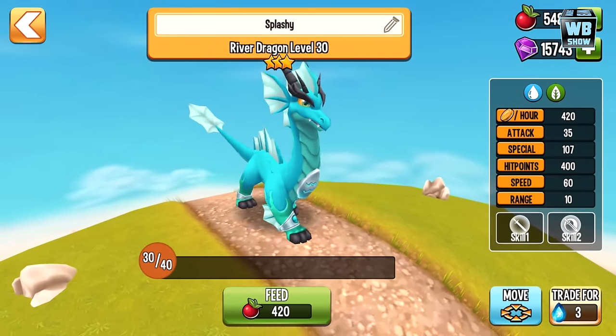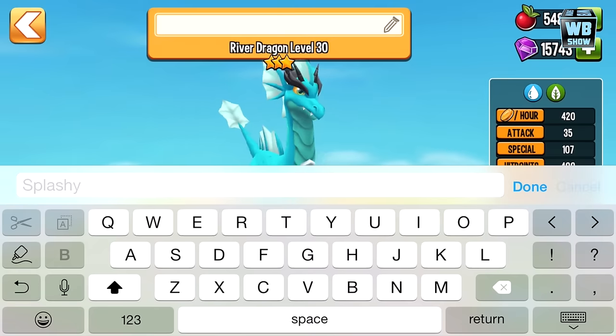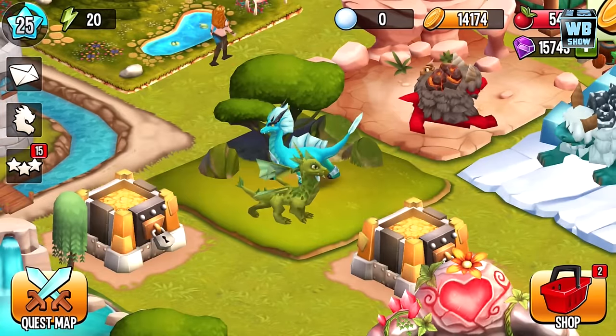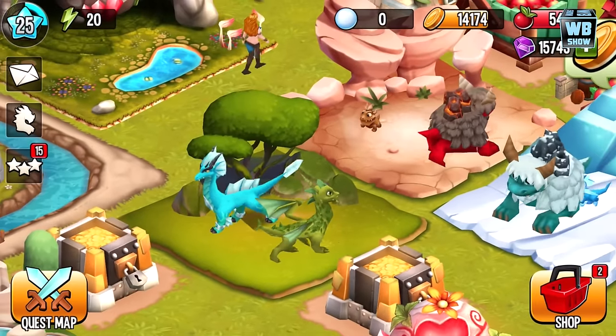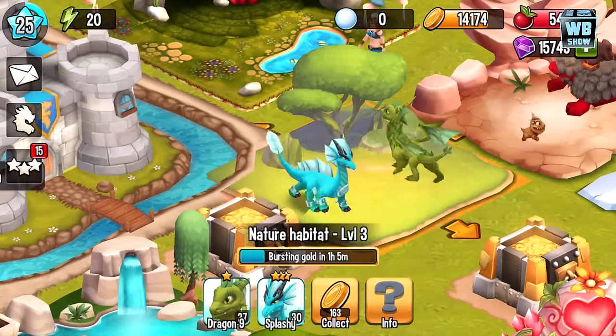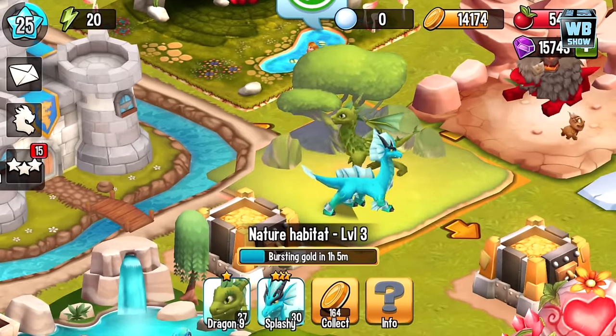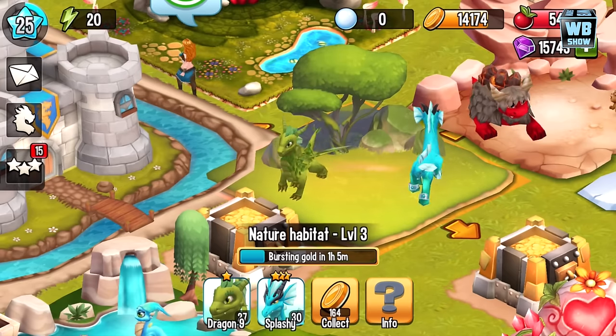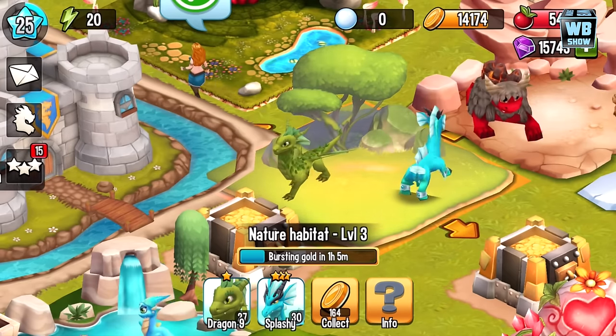The menu is really bugging me — come on, can you move the menu? Who designed this? It's kind of distracting. Anyways, that is pretty much it — that is how you breed the river dragon in Dragon Stadium, one of the most amazing breeding games in the mobile market.